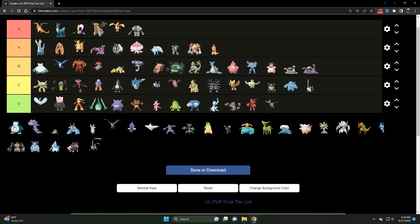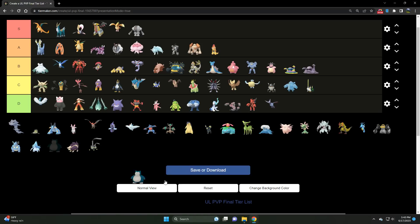Moving on to Shadow Snorlax — a B tier Normal type. Very strong, but I would go with Greedent over Snorlax. Greedent is just bulkier and a little more dynamic with more dynamic coverage. Snorlax does have coverage on Steel and Dark types, whereas Greedent struggles there. Still a very strong Pokémon overall.